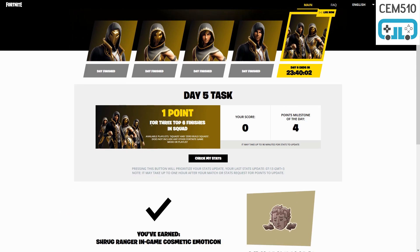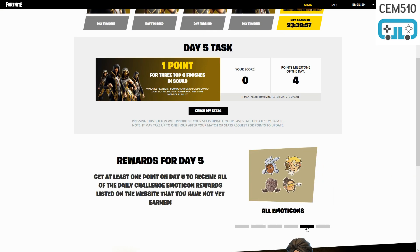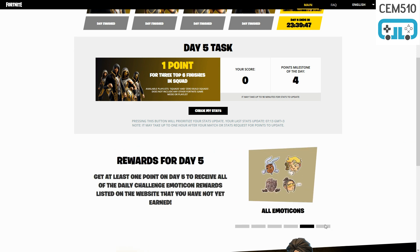Day 5 mission is for 3 top 6 finishes in squads for 1 point. So you have to be in the top 6 in squads 3 times for 1 point. You have to get 4 points for the milestone of the day. Get at least 1 point on day 5 to receive all of the daily challenge emoticon rewards listed on the website that you have not yet earned.